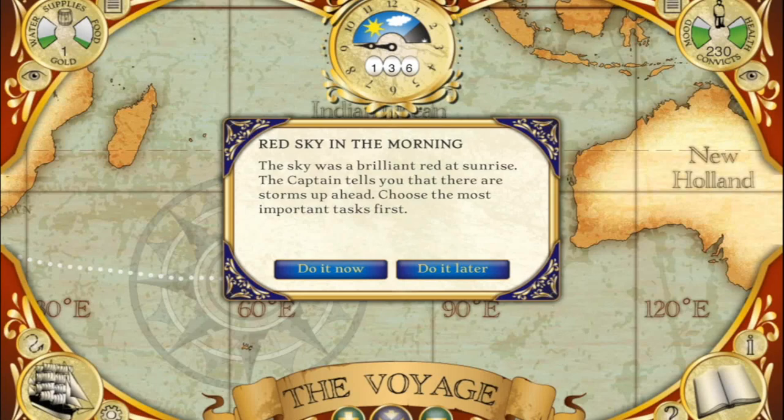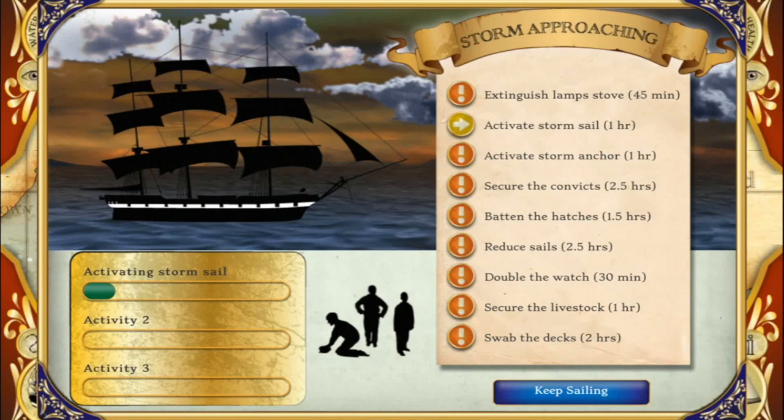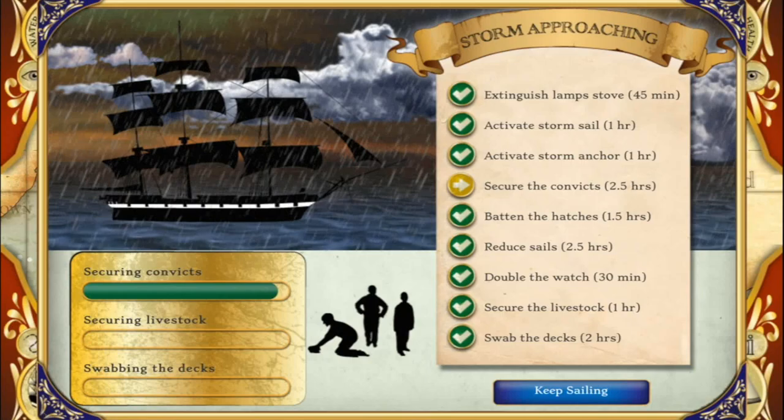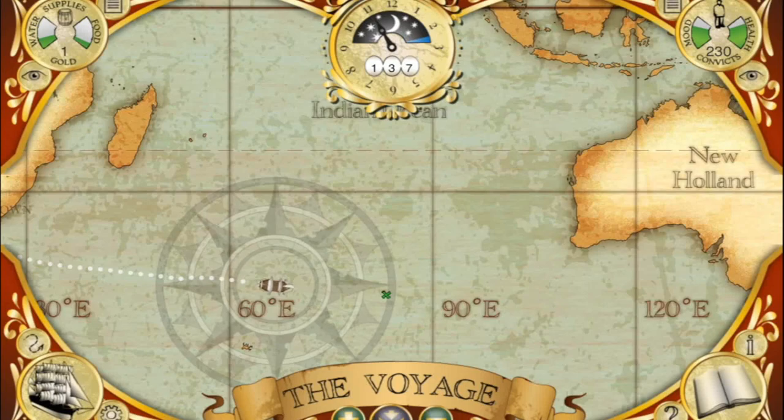When you encounter a storm, you will have to choose the order in which to complete a list of jobs. Basically, just start with the storm-related stuff: the anchor, the sails, and the lamps. I don't know if the boats can catch on fire, but it would be a shame if they did. The last thing to do is scrub the deck if you get the time. After all of that preparation, you'll either breeze through the storm, skip the storm completely, or lose time completing repairs.